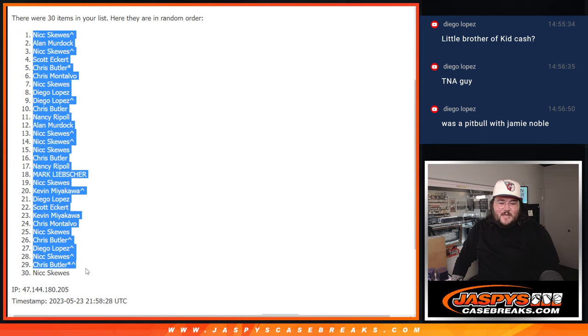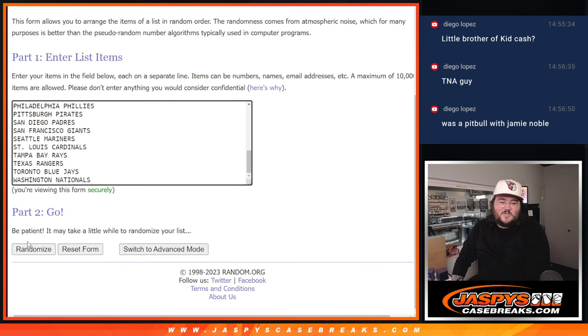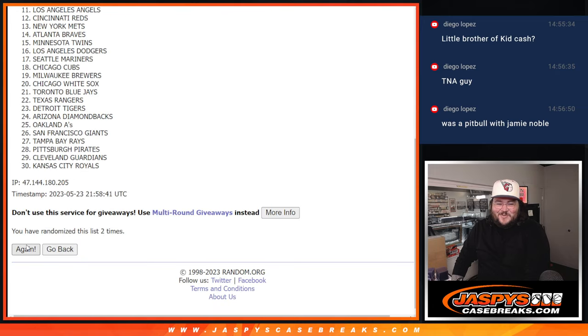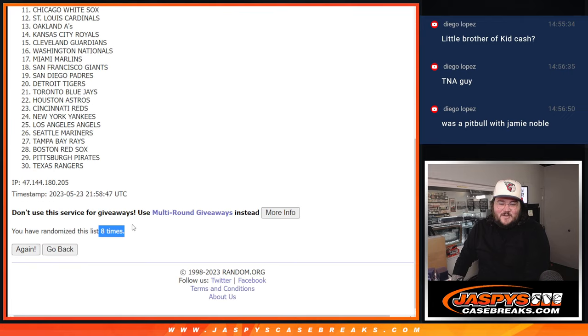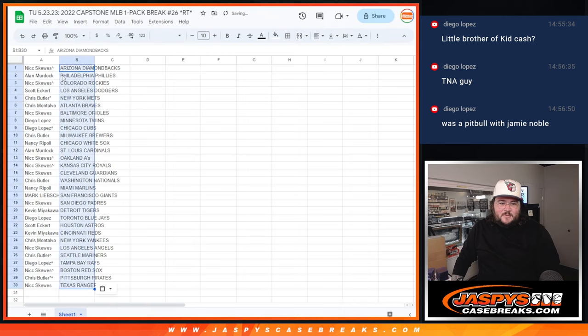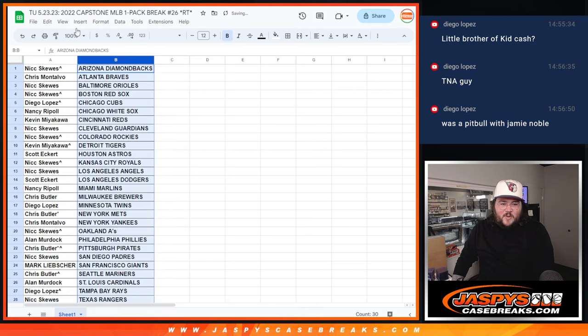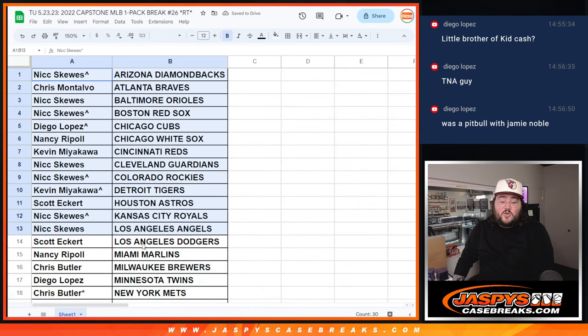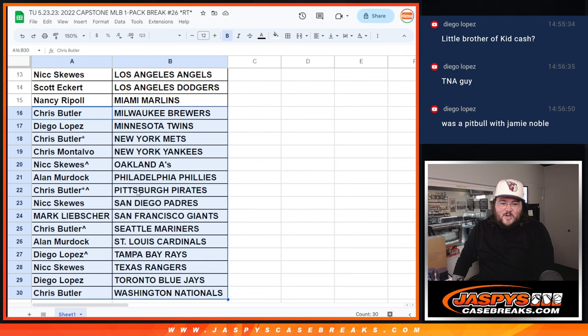Going to be Nick down to Nick — a little grand opening, grand closing. Plug that in here. Eight times for our teams. Good luck again. One through eight, eighth and final time. Arizona Diamondbacks down to the Texas Rangers. This is just a pack filler, no trade window, but we'll show off the first half and second half for anyone who wants to see. D-backs at the top down to Nancy and the Marlins — first half. Second half: Chris Butler down to Chris Butler, Brewers to Nats.